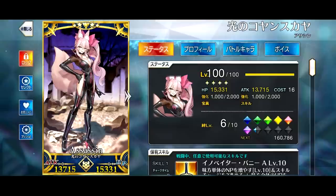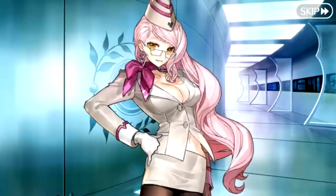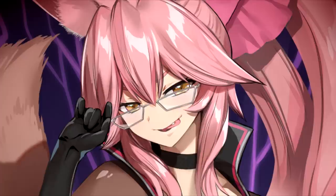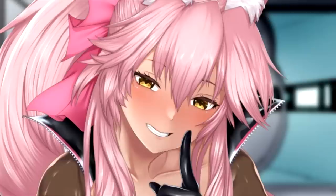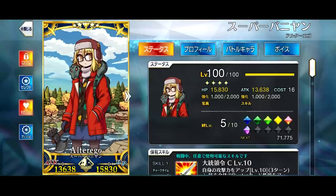Speaking of fox girls, the next level 100 grailed servant is Koyanskaya of Light. Ever since the prologue to Lost Belt 1 dropped on JP many years ago and we saw Koyanskaya for the first time, I immediately fell in love with her design and her sadistic personality. Sadly it took over 4 years for her to be released as a summonable variant, but I was still dead set on rolling and grailing her, which I did. I would have done it even if she wasn't a meta-defining servant, just because of how hot she is.